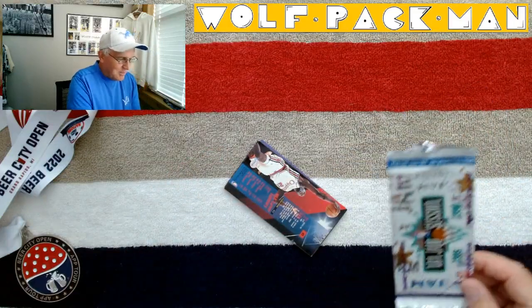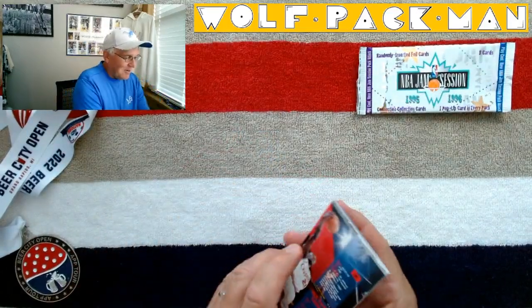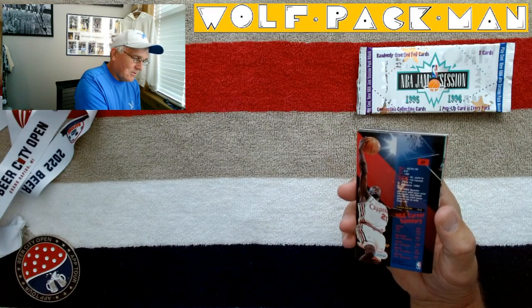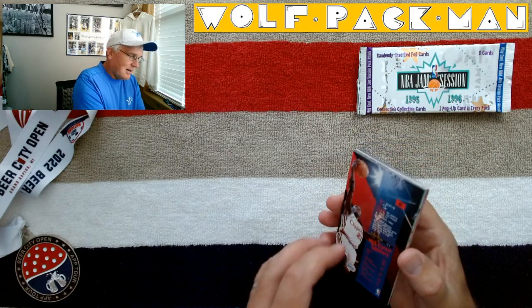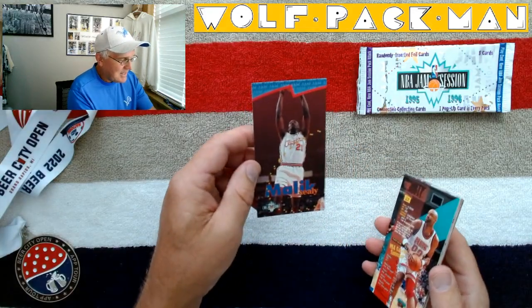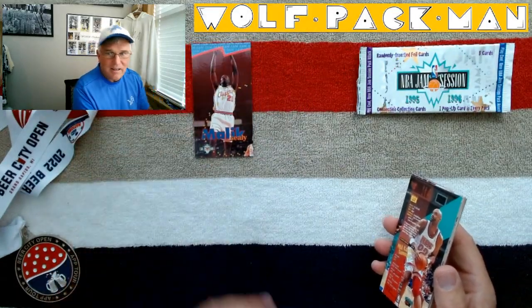Never liked seeing a Clippers uniform because they haven't had really many good players in a while. So who is this? Why do I not see a name on the back of the card? It looks like Lamar Odom. Oh — Malik Seeley. There's the first card, first tall-boy card in the pack.